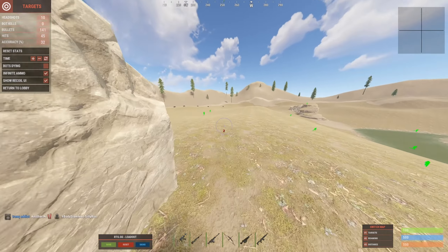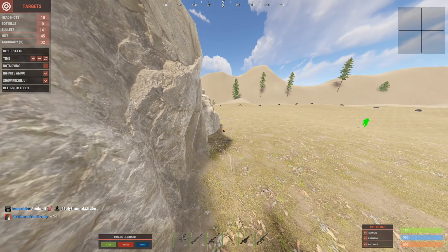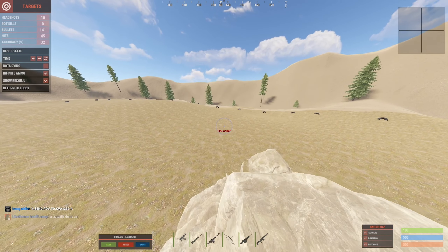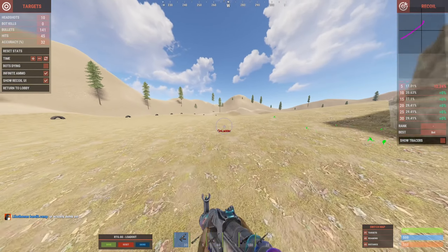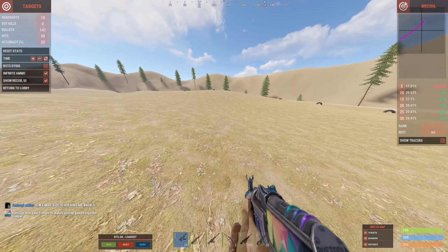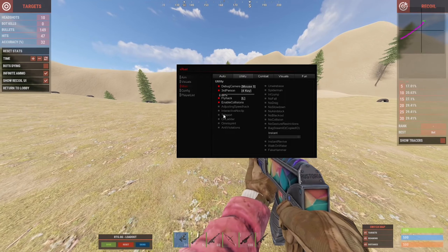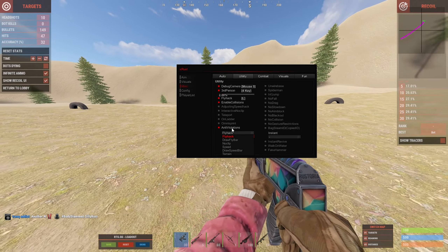Teleport lets you teleport about five meters in front of you. For example, if there's a shotgun trap I can click teleport, go right over it, and I'm into the base. On-ladder mode means you have no audio footsteps — you can run up to bases and camp them and enemies won't hear you. Omni sprint makes you run a little faster and makes it easier to shoot while running. These are rage features — don't use them on official servers if you're trying not to get banned. Anti-violations help prevent getting kicked for things like flyhack.